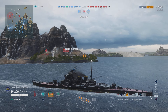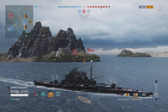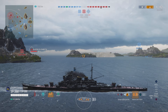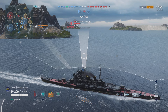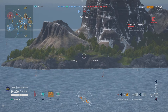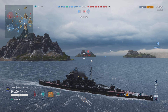We get ourselves in position to shoot at the Queen Elizabeth. Our cruiser is spotting her while our destroyer is behind an island shooting - trying to shoot stuff, and boy can that be frustrating. About here I realized he was not going to be much help, so I have to adjust my play style. Instead of just taking a good position behind an island, I'm going to have to do my own spotting because Queen Elizabeth is going to go dark. You have to be patient.